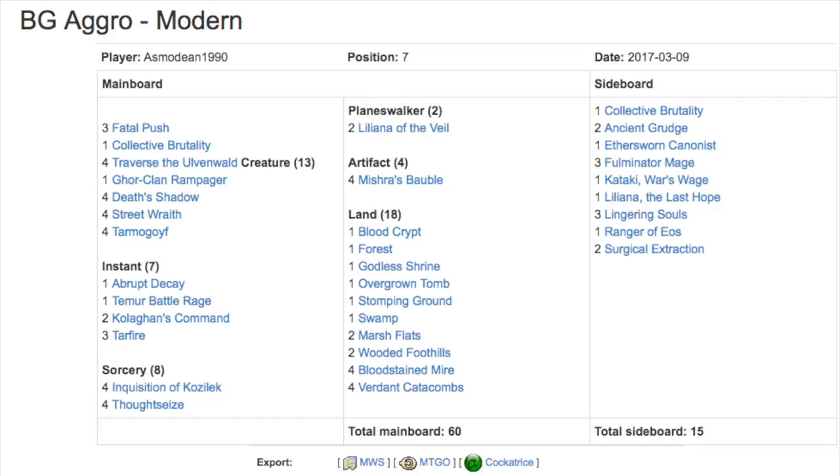The mana base includes Blood Crypt, Forest, Godless Shrine, Overgrown Tomb, and a bunch of fetch lands and shock lands. In the sideboard you have another Collective Brutality, Ancient Grudge, Ethersworn Canonist, Fulminator Mage — one of the cards that has spiked in price — Kataki, Liliana the Last Hope, Lingering Souls (reprinted for the 18th time), Ranger of Eos (reprinted), and Surgical Extraction.